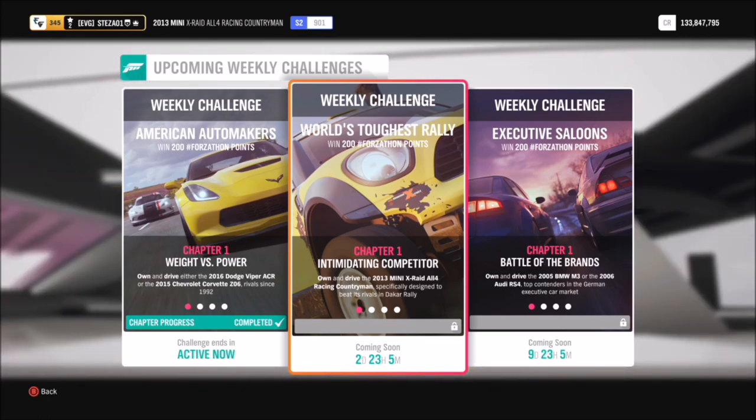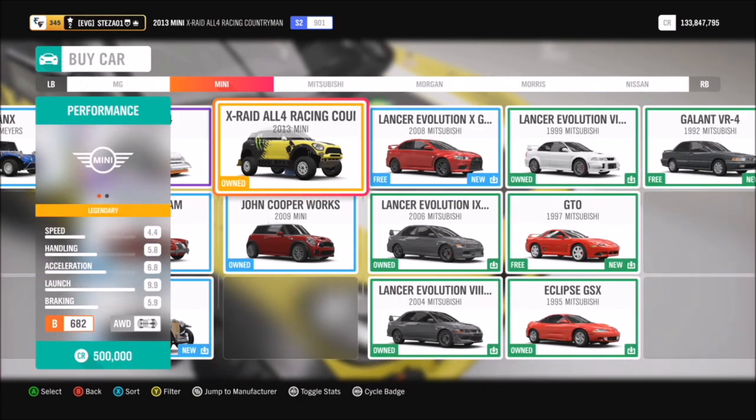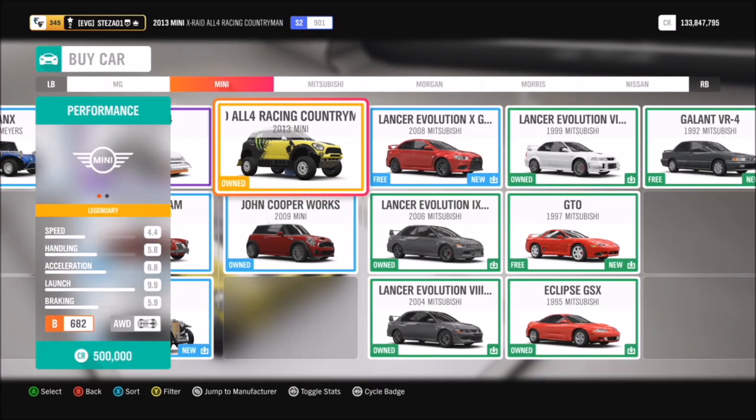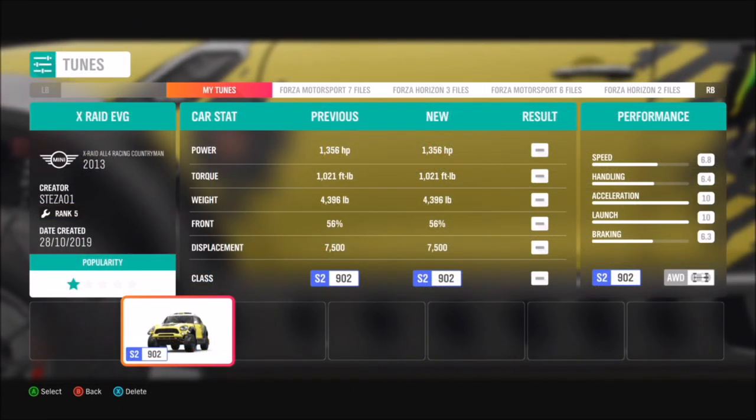Obviously you need to actually get the car first. You can pick it up in the Auto Show for half a million credits, find it cheaper in the Auction House, or if you're lucky you can win it in a wheelspin — as I did.